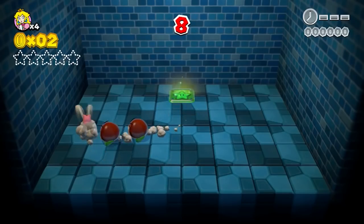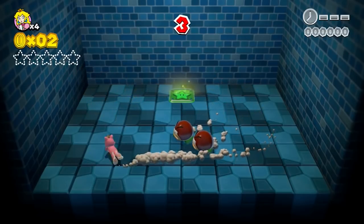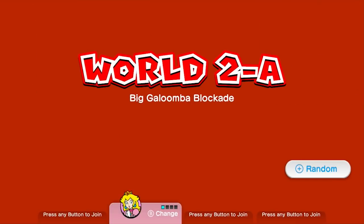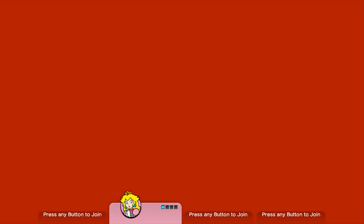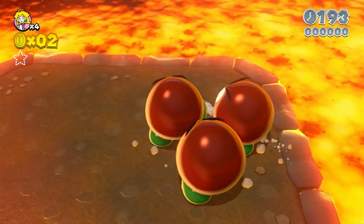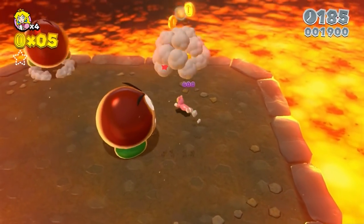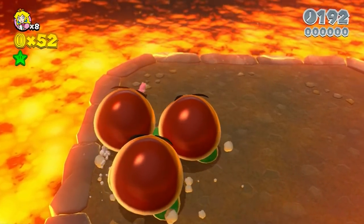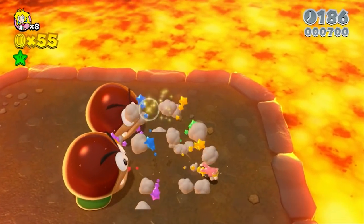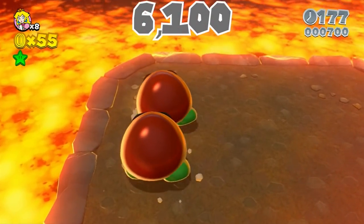Next I took a look at the World 2 Mystery House, which is all about defeating enemies — good thing it's optional. The Big Galoomba Blockade, however, is not optional, and is also entirely about defeating enemies. These three galoombas yield 800 points each to defeat, plus 9 coins' worth of points among the three. We can ground pound them, which removes one of the hits required, reducing the points this level gives us to 6,100 points.